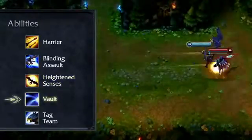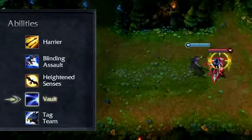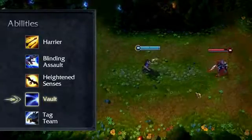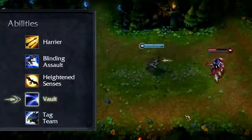Vault causes Quinn to dash to a target enemy, damaging and slowing it before leaping back off. Vaulting to an enemy will also mark it with Harrier. If Vault is used close up, Quinn will disengage from her target and leap back to full attack range. If used from farther away, Quinn will vault as though she's chasing an enemy and actually end up closer than she was before.